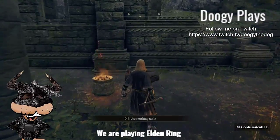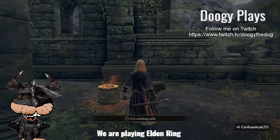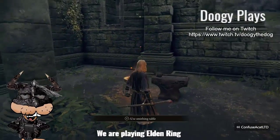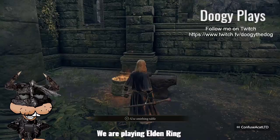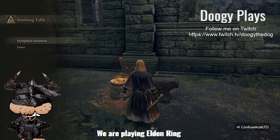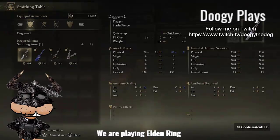Anybody out there listening, this is Dougie the dog, and we're going to show you how to make sure you can upgrade your weapon and you've got the right stones for it. So let's go to use smithing table, and we're going to go to Strength and Armament. Here's the important thing.